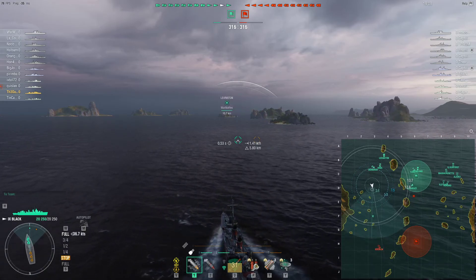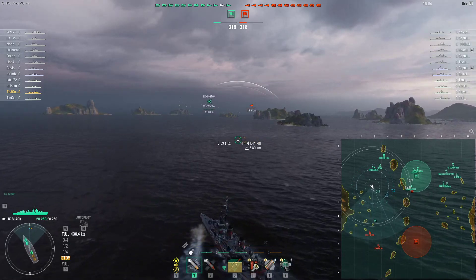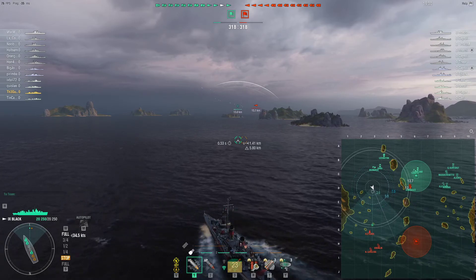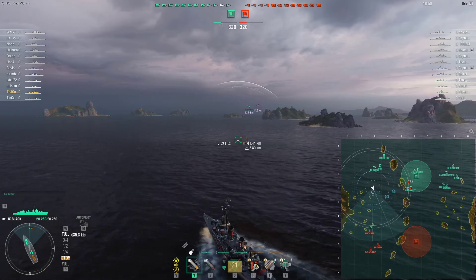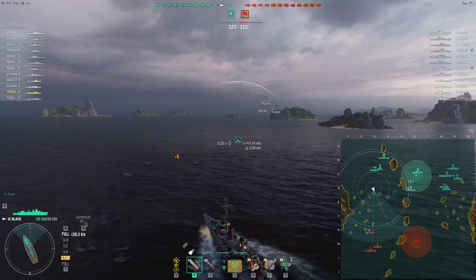Staying in my personal perspective, I'm cruising forward having spawned on the weak flank with a Bismarck, Iowa, and Lexington. We do get the carrier to spot the Fletcher, so we get some information about what's ahead of us — it looks like we have mirrored weak flanks.